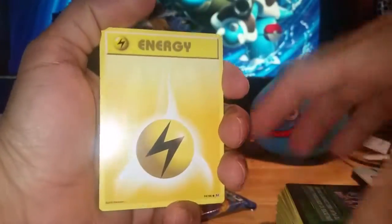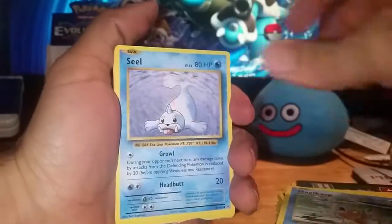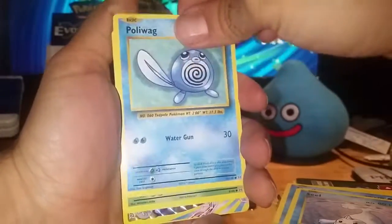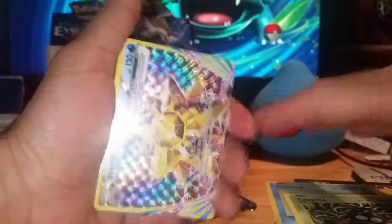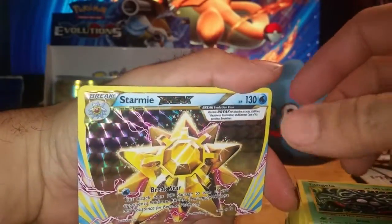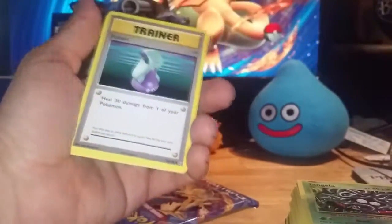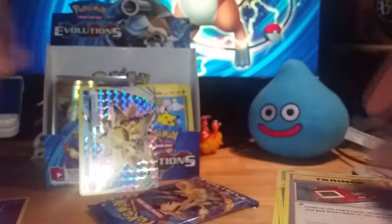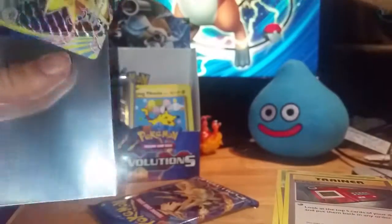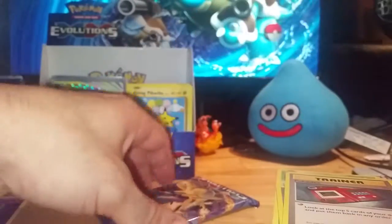Pack eleven: Electric Energy, Magic Heart Seal, Poliwag, Tangela — and a Starmie Break! Perfect. Dugtrio, Potion, Kakuna, and Pokedex. So even with a green card indicator, you can still get a Break at the very least.